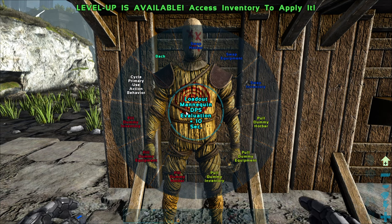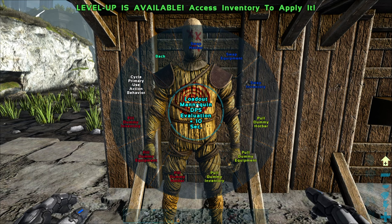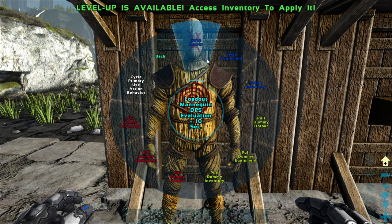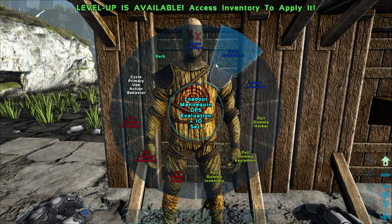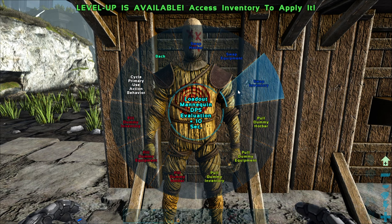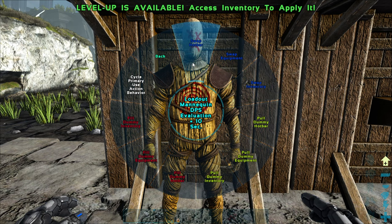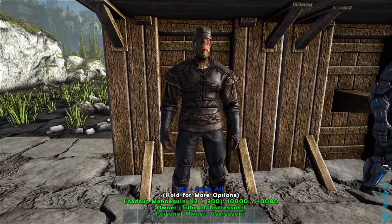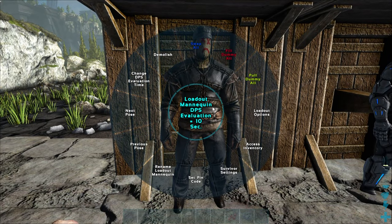You also have the option of swapping just certain parts of your inventory, so you could swap just your hotbar, or you could pull just the inventory, or you could fill just the equipment. There are lots of different options available to you, and you can do so very quickly. If you wish to be even more precise with inventory swapping, you can go to the Access Inventory option.